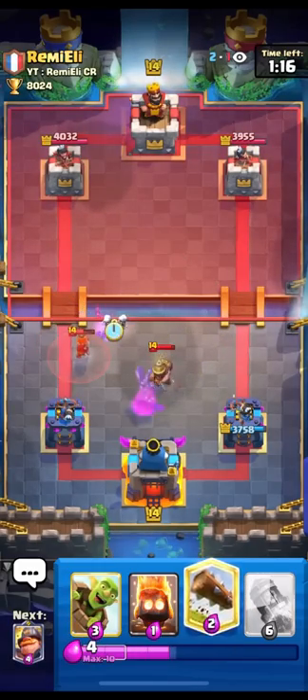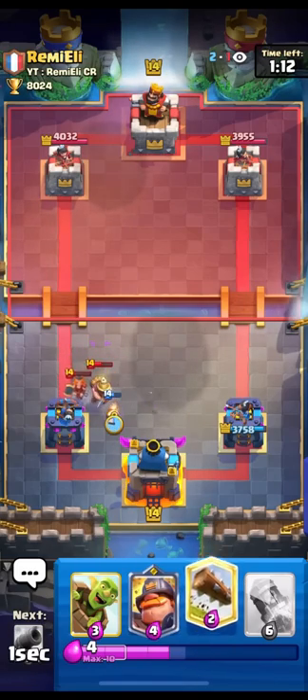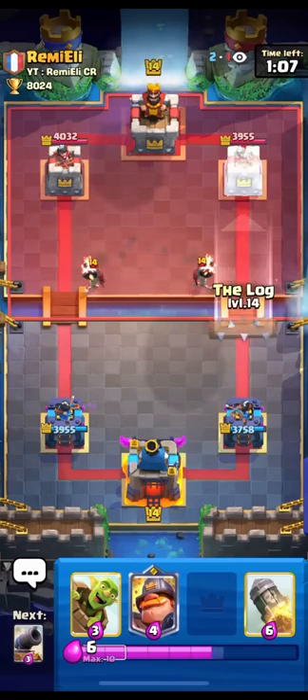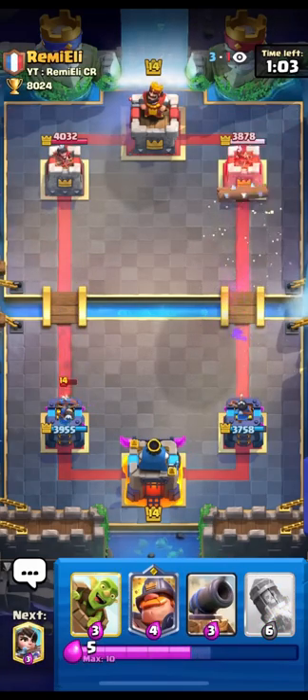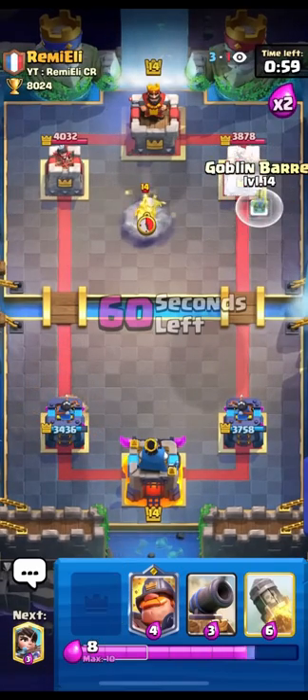He doesn't have fireball in cycle and he doesn't want to use his tornado, because then I could start goblin barreling in the center — and that's when goblin barrels are actually hard to defend. But I can't really goblin barrel in the center because he has tornado in hand and he'll just activate his king for no damage. So it's kind of hard for us both. I'm gonna log on the right and ignore the left — I want to go opposite lane, it's much better to go opposite lane in my opinion.